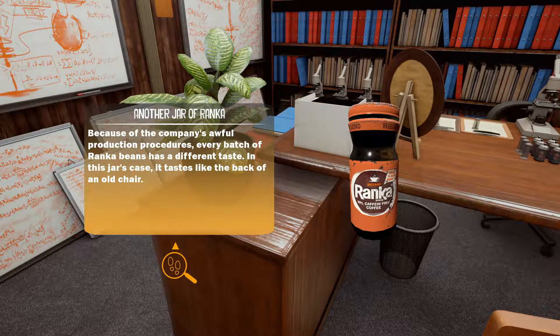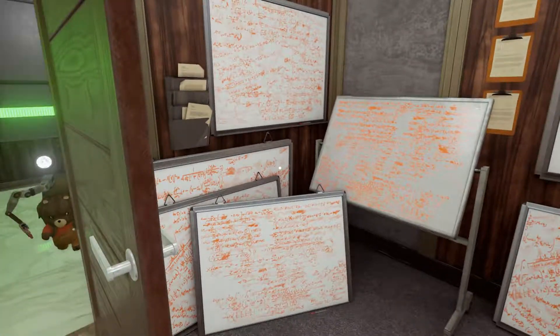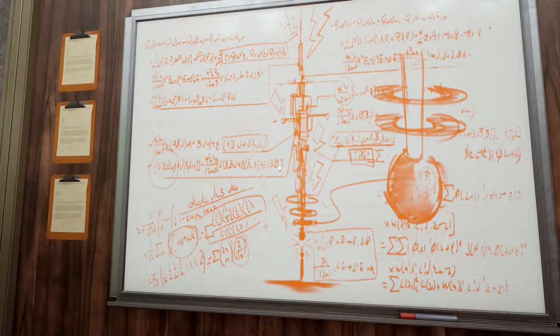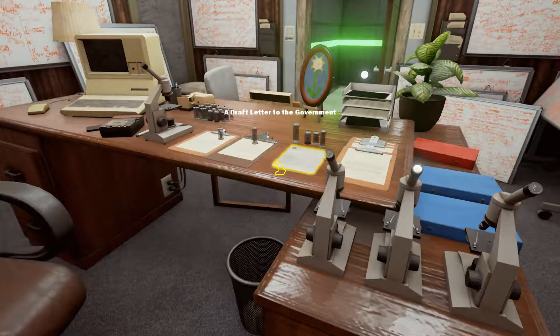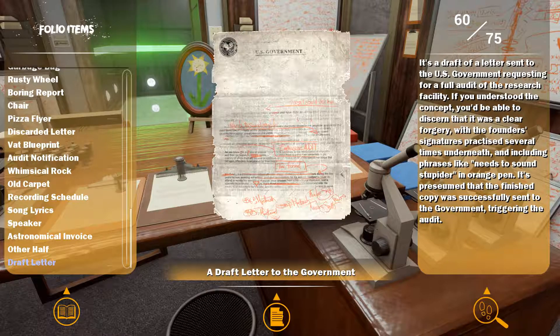So, because of the company's awful production procedures, every batch of ranker beans has a different taste. In this jar's case, it tastes like the back of an old chair. So I've got coffee. There's a lot of stuff written here. A draft letter to the government — sent to the US government requesting a full audit of the research facility.